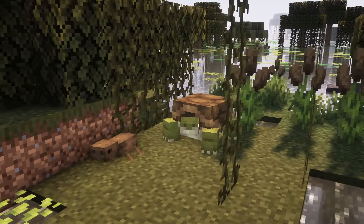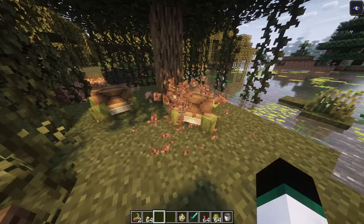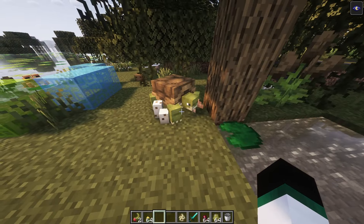The tortoise spawns naturally in various biomes, including desert, jungle and swamps. They can be tamed and bred with dandelions, brown mushrooms, bamboo or cactus. After breeding, they will find a spot to lay their eggs.